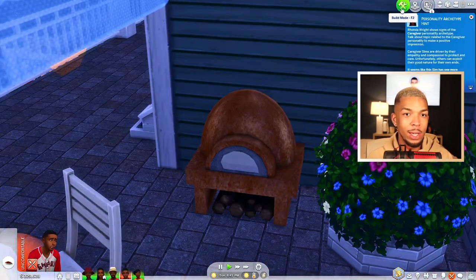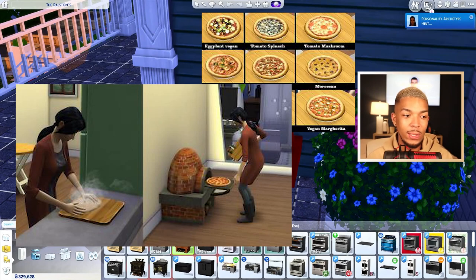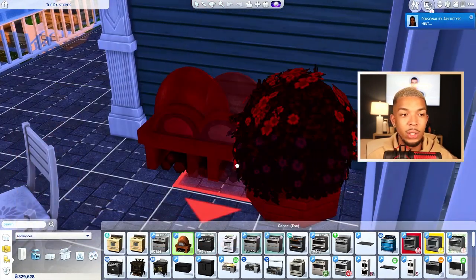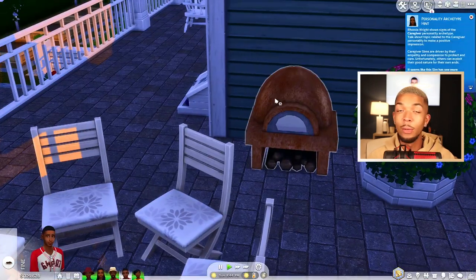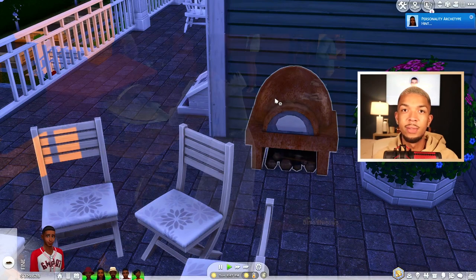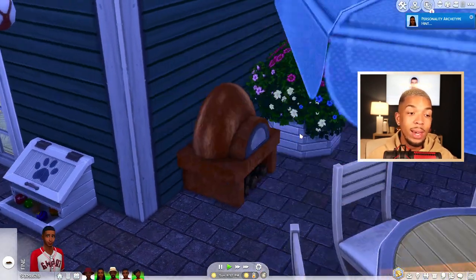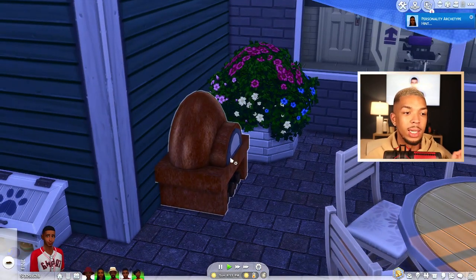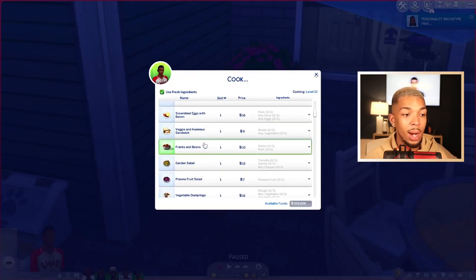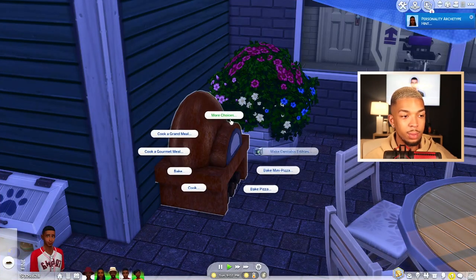My next item is the rustic clay oven, also by NecroDog. NecroDog has a lot of really cool custom functional appliances. With The Sims 3, the Monte Vista store set based on Italy came with a pizza oven, and that was one of my favorite objects — it was so cool. This works like a normal oven — you can cook whatever food you want in here — but technically it's a pizza oven. When you click on it you have new options for bake a pizza or bake a mini pizza.